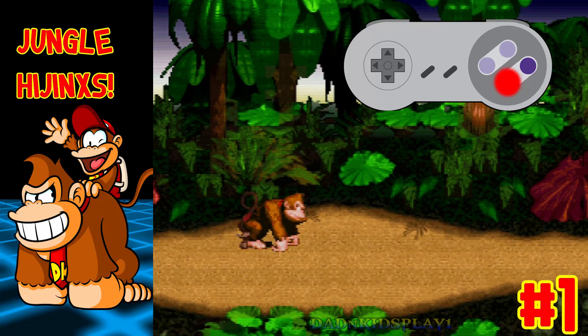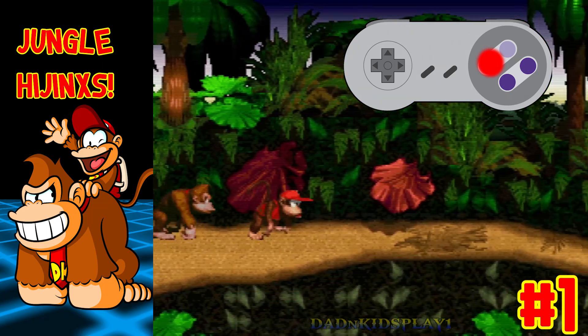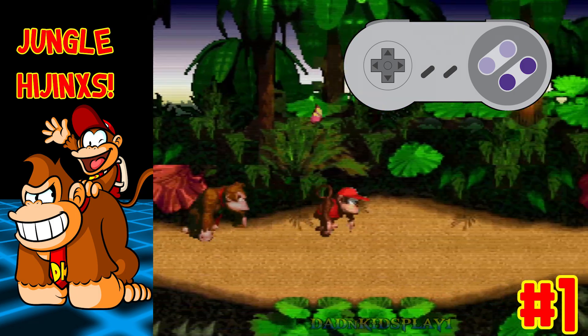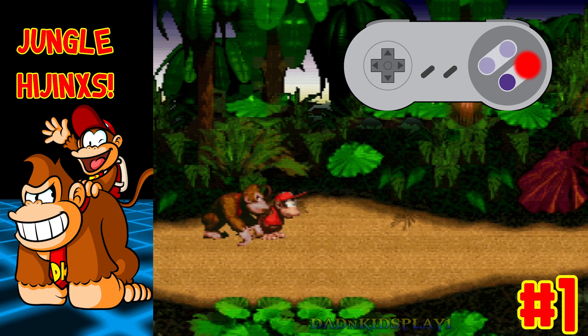Press the B button to jump. Press the Y button to roll with Donkey Kong or to perform a cartwheel with Diddy. Of course we move with the D-pad — there weren't any analog sticks around at the release of this game. Press and hold the Y button while walking to run. Press the A button to tag in or out your partner.